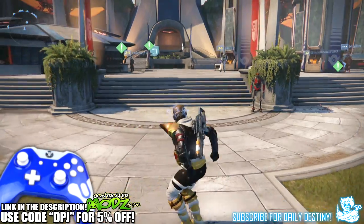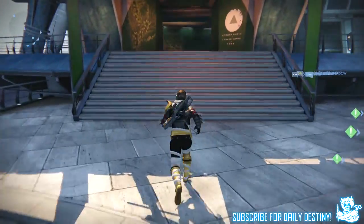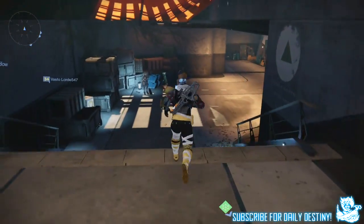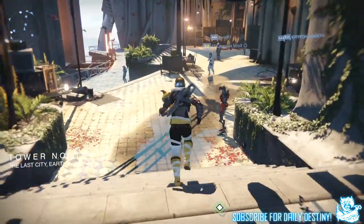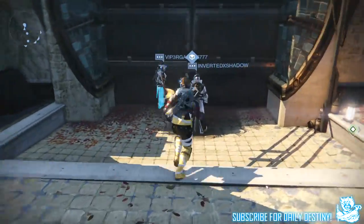If you guys are new to Destiny and do not know who Xur is, Xur is a vendor who visits the tower or the reef from Friday morning, leaving Sunday morning, and with him he brings along exotic items that you can trade for Motes of Light and Strange Coins. He's located to the left of the tower once you're spawning, so just head left, keep going, and you'll eventually come across him by this massive black door. So here he is, let's see what he has this week.